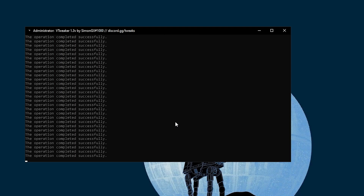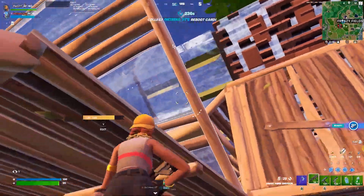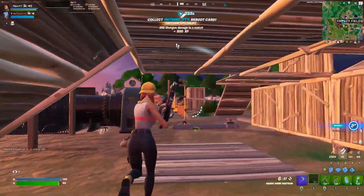Once you are done with all the steps I just showed you, it is time to restart your PC. You can press 11 from your keyboard and press Enter, or do it manually by going to Windows and restarting. After restarting, launch Fortnite and all the changes will take effect. Then launch your favorite game and enjoy the best performance.